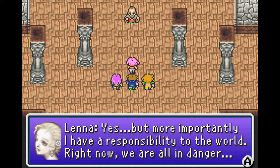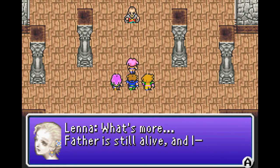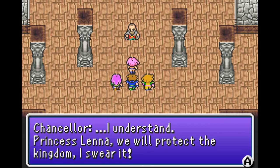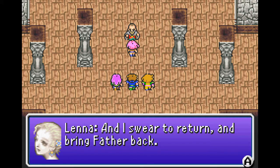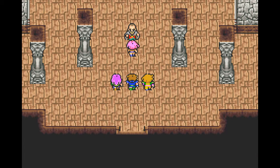Lena says more importantly she has a responsibility to the world, and that father is still alive — probably — even though she found his helmet and he seemed to die. 'Well, I don't want to be princess anymore, I guess.' 'I understand, Princess Lena. We will protect the kingdom, I swear it.' 'And I swear to return and bring father back. Until then, please hold things together here.' There's going to be a rebellion here — she's going to lose her castle, for now. 'Will you at least stay the night?' 'I guess.'